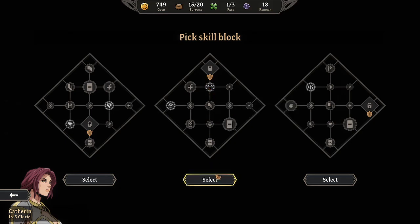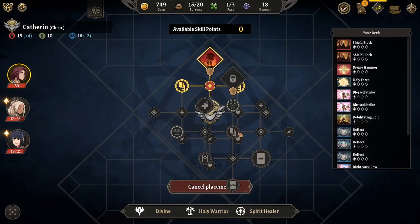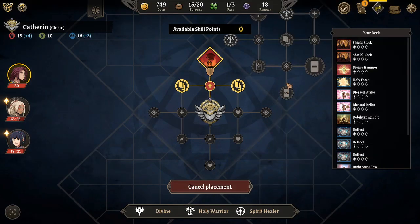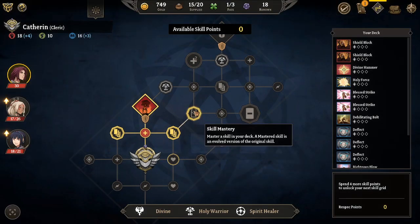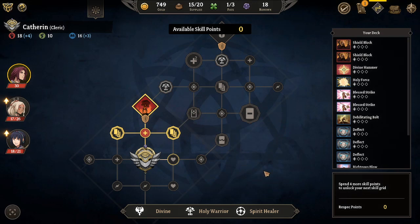I think I'm gonna go for the Holy Warrior. We'll put it right here. Bing, bang, boom. Skill board, stronger. I like that system - it's actually one of the more interesting systems in this game.